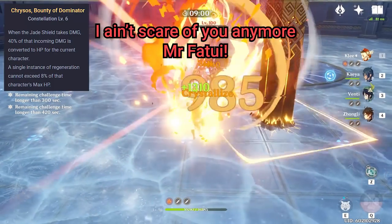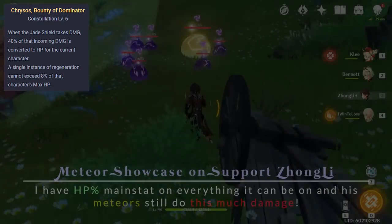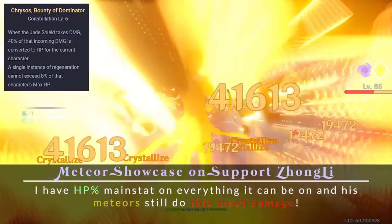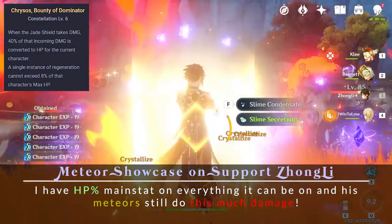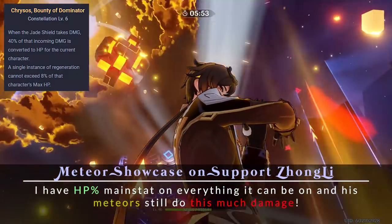C6 completely removes the need for a healer, at least for the current content. Even at C0, he is by far the best shielder and probably the second best crowd controller — this is already quite the resume. At C6, he breaks the unwritten rule in the previous banners of enhancing a character's roles.